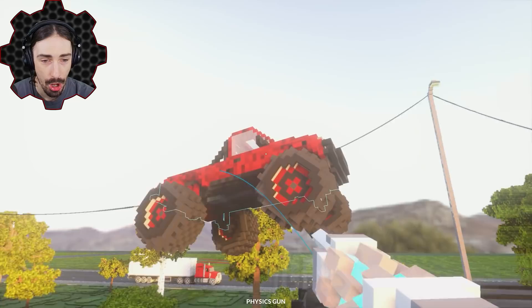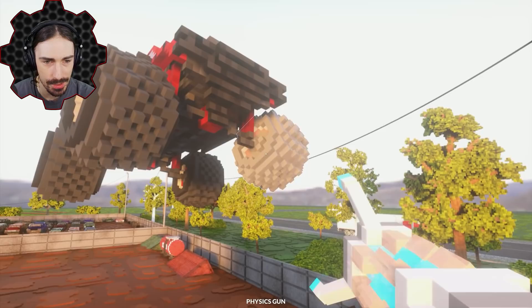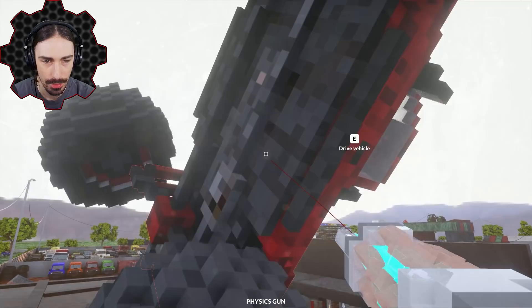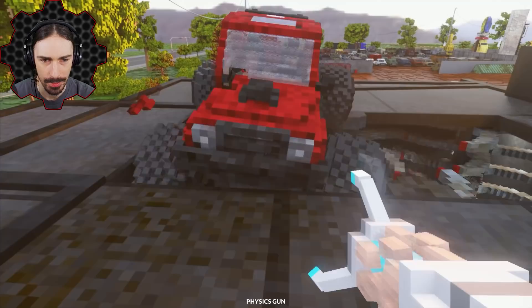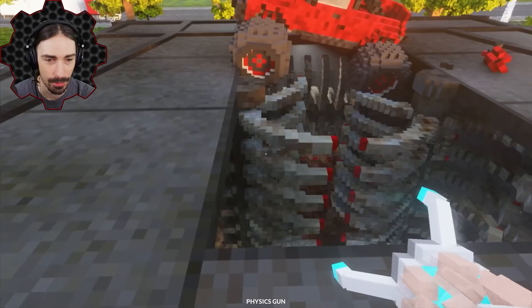What about the physics gun? Oh, that's nice. You can freeze it too? Does it stay there forever? That is so cool — I can move it in and out. I can freeze it, that's so cool. I can literally freeze time with this thing.